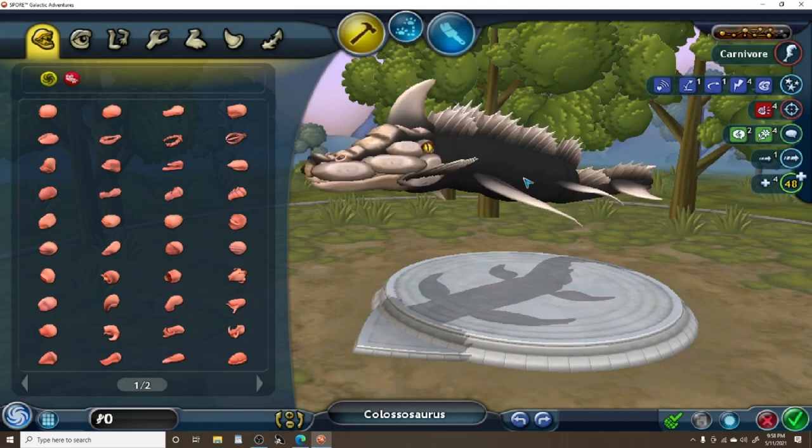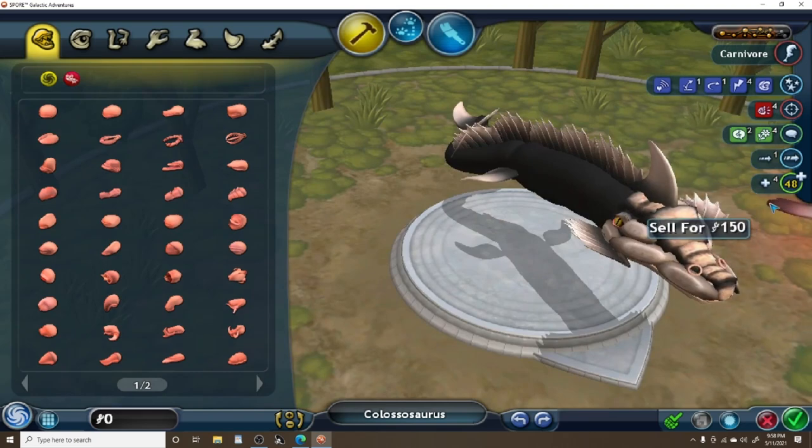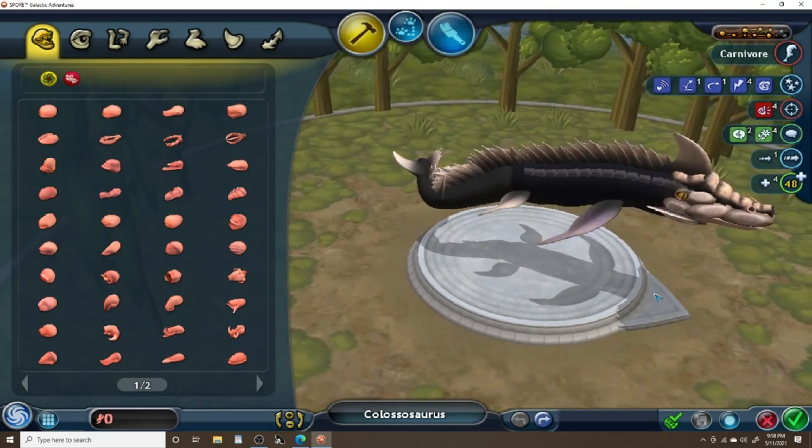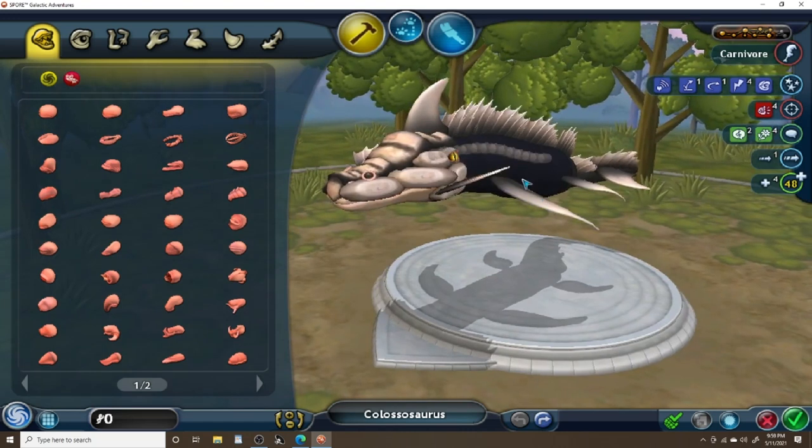What's up everybody, welcome back to another Spore Showcase video. In today's video I'm going to be showcasing the aquatic creatures of Magnus — the Colossusaurus, Carcharodominus, and all the aquatic creatures released so far, minus the Sorrowic Thieves because I haven't created that yet. If you enjoy this video be sure to leave a like and subscribe — it would really help out a ton. Let me know what you think in the comments, and without further ado let's get on with the video.